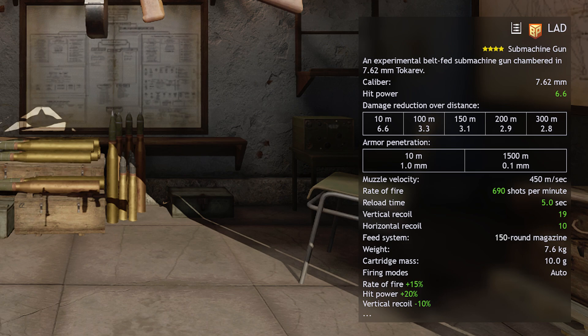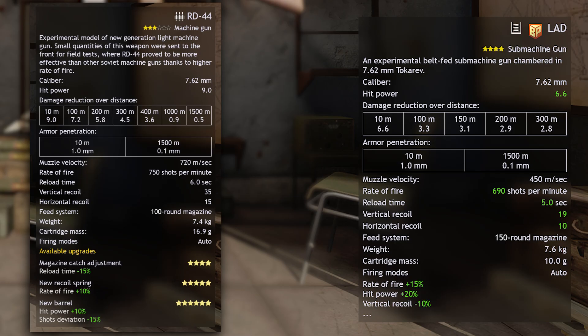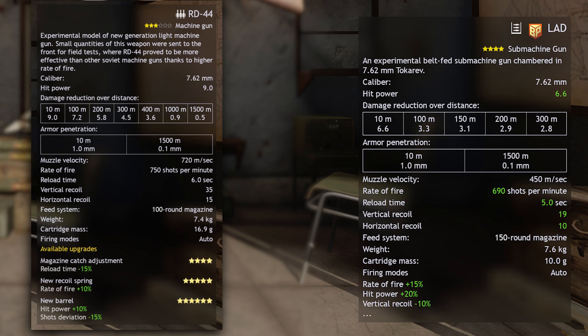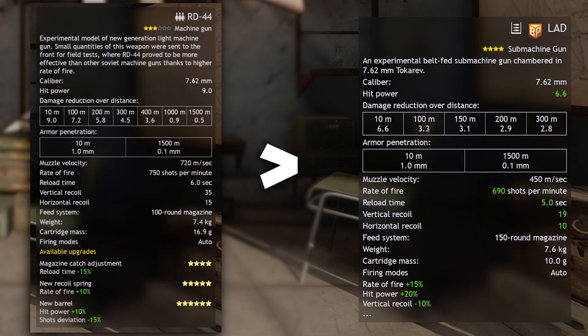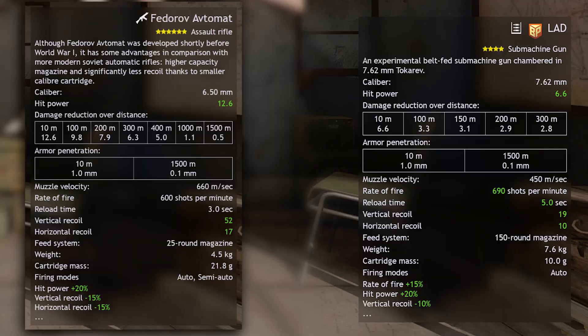Chambered for the Tokarev pistol cartridge, similar to the Koernders, with a bipod that makes it a machine gun in literally every sense of the word apart from the enlisted developers' classification. It was the inspiration for the RD-44 and the Cold War's famous RPD. In-game we can compare it to the RD-44, the last machine gun unlock in the same campaign. We come across a trade-off: if you prioritise magazine size and recoil, then the L.A.D. is for you — but damage, fire rate and shot dispersion is the combination I'd prefer, so the RD-44 is better in my mind.